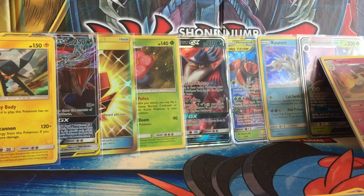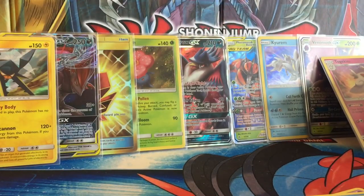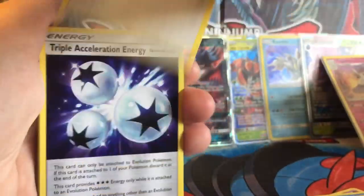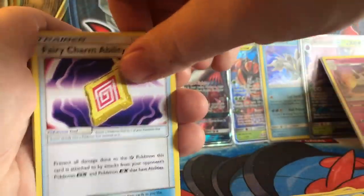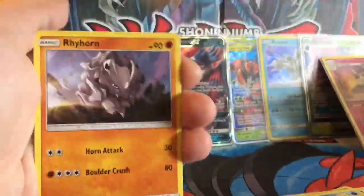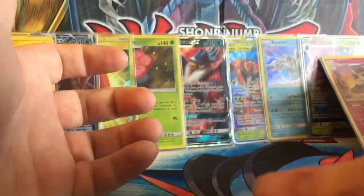Two, three, four, five, six, seven, eight, nine. Yeah, nine. Nine hits we have. One, two, three, four. We have an Energy, Racket, Triple Acceleration Energy, Fairy Charmability, Gastly, Gligo, Spritzy, Dodo, Rhyhorn, Sandile, Reverse, Faire Regular Rare. Not too bad.